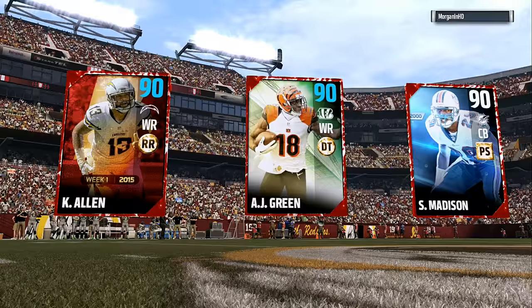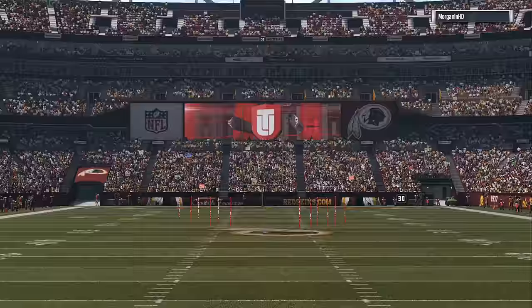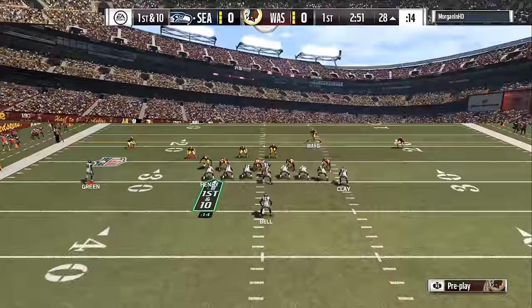He got Keenan Allen 90 overall — I used to have him. And then my 3 cards right there are 91, 91, 91. Let's jump into the game. He got ball, first and 10 — he's rocking the Seahawks, I'm rocking the Redskins.